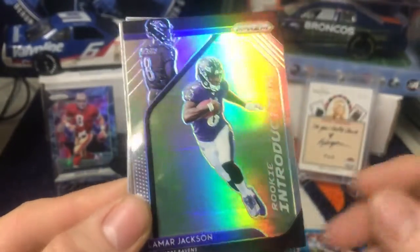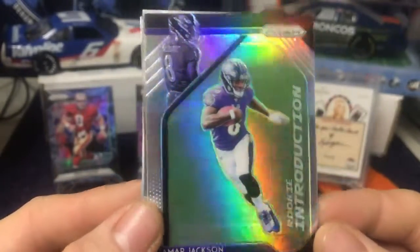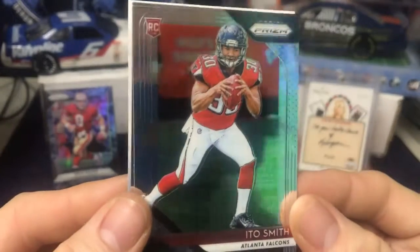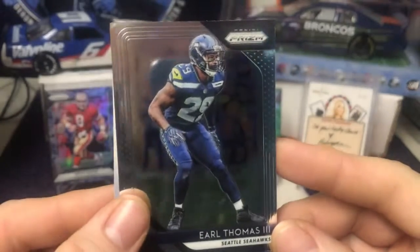Devin Funchess, we've got a silver rookie introduction of Lamar Jackson, we've got a rookie card of Ido Smith, and we have Earl Thomas III, and a kid reporter.